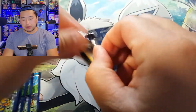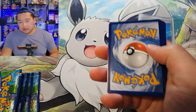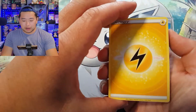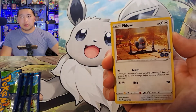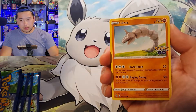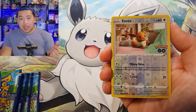Hopefully y'all are enjoying this set. Has it been easy for you to find? Has anyone had any difficulties finding this set? How are your pull rates? I've opened shy of 30 packs so far — eight packs in the Eevee box, ten packs in another — and we got a reverse holo Eevee. I haven't gotten a single Radiant yet.